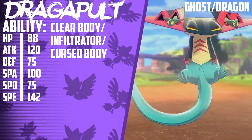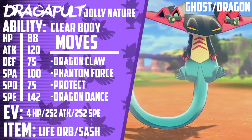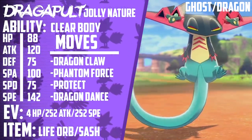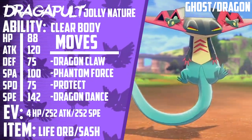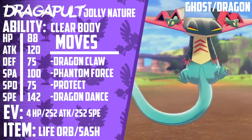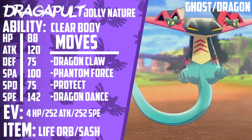Let's talk about the most common sets you'll see on the ladder. First up, we have Jolly Life Orb or Focus Sash. This set runs 4 HP, max Attack, max Speed with a Jolly Nature, Clear Body, and either a Life Orb or Focus Sash as the item. Its moveset is Dragon Claw, Phantom Force, Protect, and Dragon Dance. I can't recommend Dragon Darts because Dragapult picks up more KOs reliably with Dragon Claw, but if you want to use it, go right ahead.